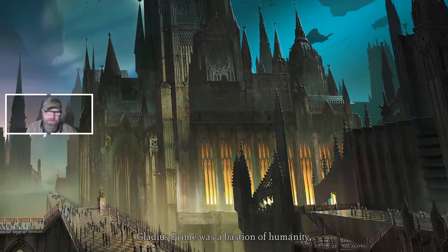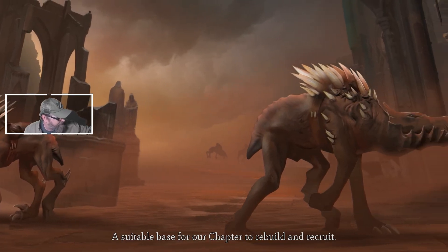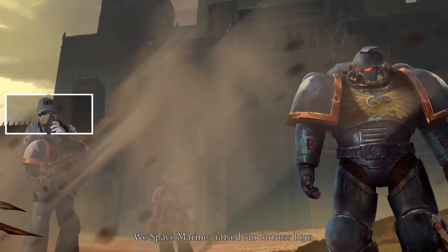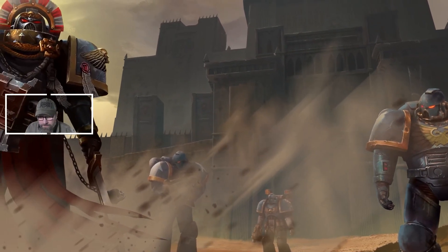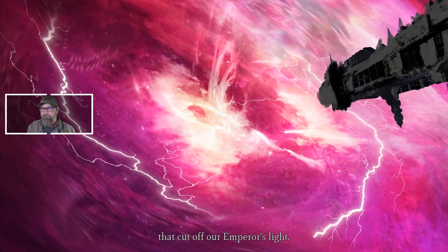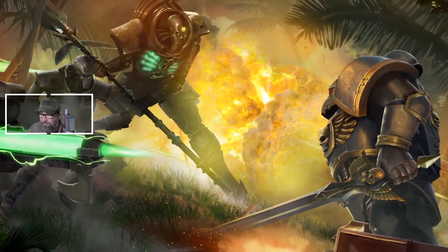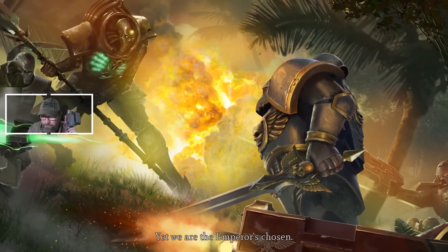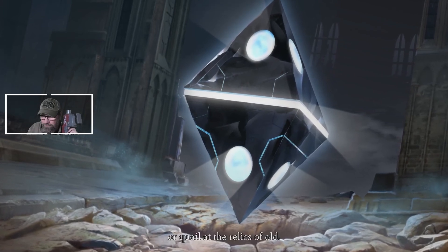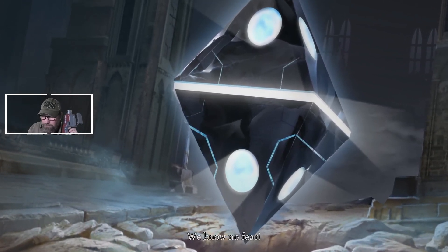I haven't decided if I like my shadow behind me on the green screen or not. Bastion of humanity — newly colonized — a suitable base for our chapter to rebuild and recruit. We Space Marines razed our fortress here, grew strong again. But the Orc invasion brought a warp storm that cut off our Emperor's light, and the dread Necrons crawled from the earth beneath our feet. War was on all sides, yet we are the Emperor's chosen. We do not dread the dark or quail at the relics of old. Terror is for those who oppose us. We know no fear.